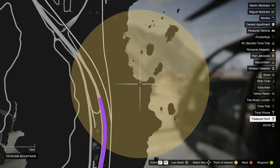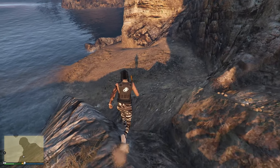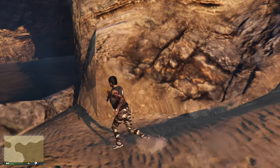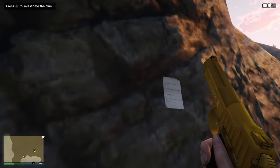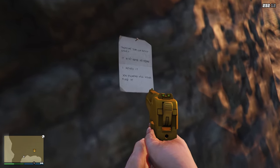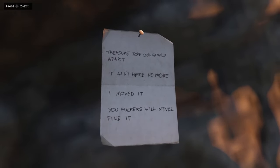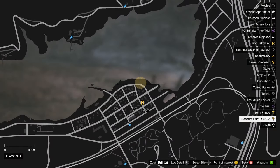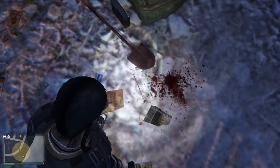Your starting location might differ from mine, so just follow your own map marker. When searching for the clue, bells will get louder as you get closer, and it'll always be somewhere visible in the picture. Mine was a weathered piece of paper on the side of some rocks by the ocean, stating the treasure will never be found — even though hundreds of thousands of players have found it by now. Activate this clue to trigger three more clues shown by smaller golden circles on the map. The first one I went to was a bloody shovel — more obvious evidence just getting out of hand.